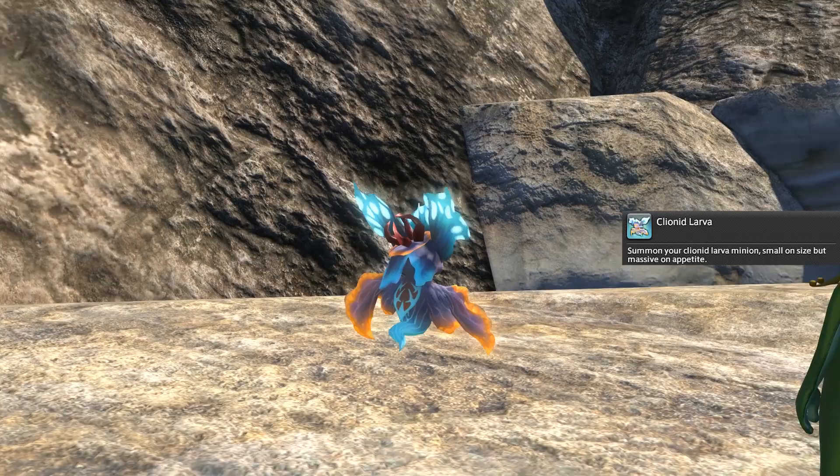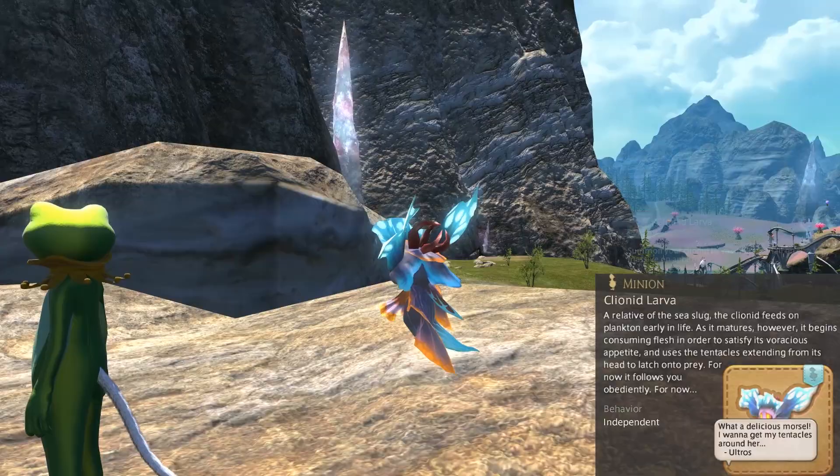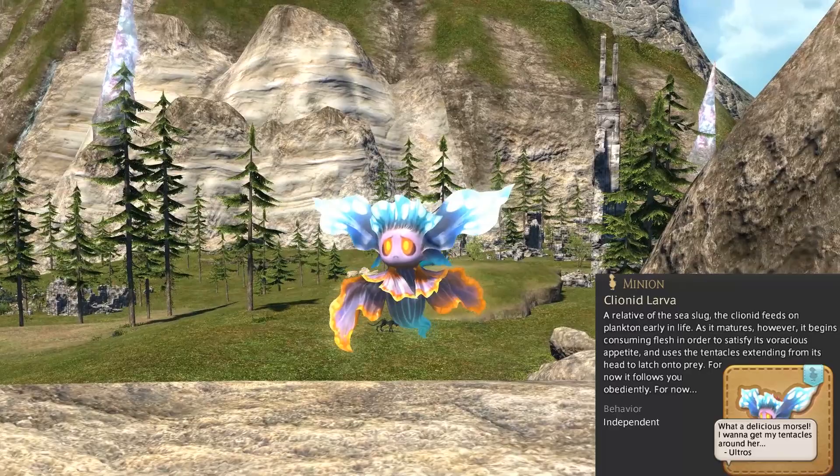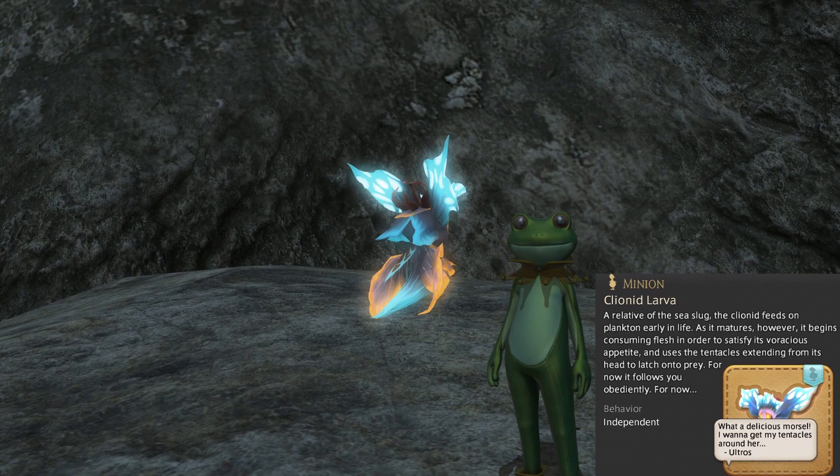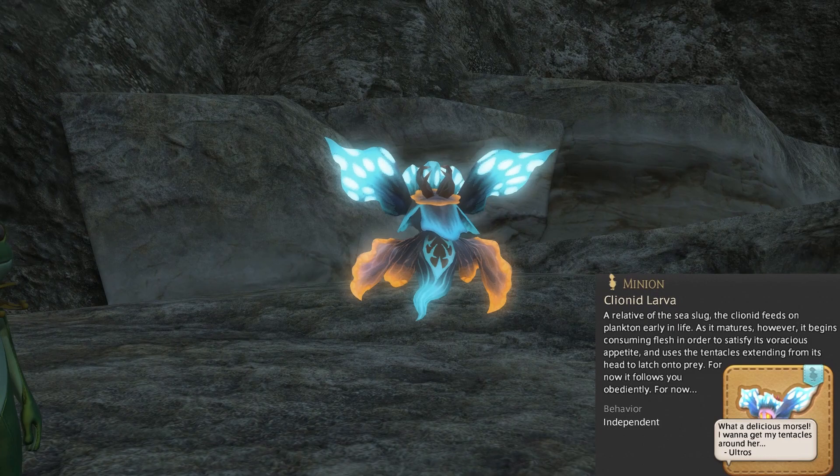I'm not going to spoil it so just go and play that once you unlock it. Summon your Klynoid Larva minion — small on size but massive on appetite. A relative of the sea slug, the Klynoid feeds on plankton and alien life. As it matures however, it begins consuming flesh in order to satisfy its voracious appetite, and uses the tentacles extending from its head to latch onto prey. For now it follows you obediently.